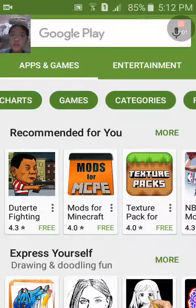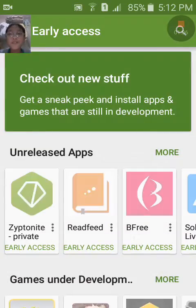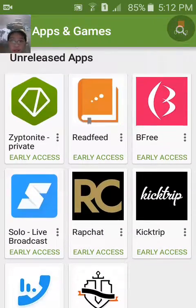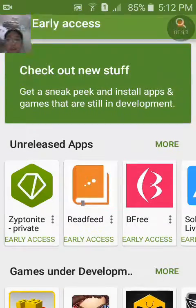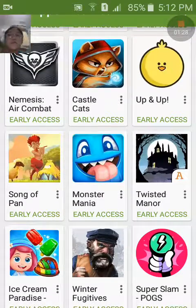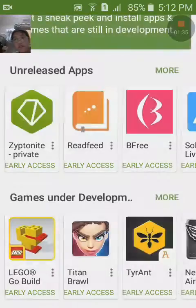You'll see Family and other choices, and Early Access. Click Early Access and you'll see some apps that are unreleased — these are still in beta. Games under development are still not fixed. For example, Minecraft would appear here somewhere.